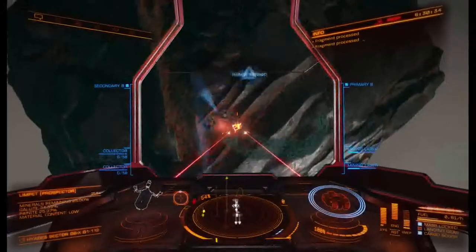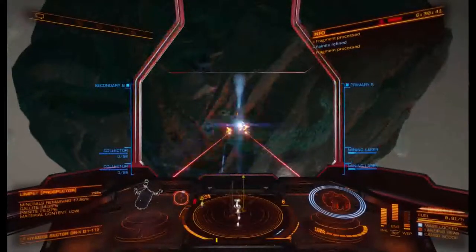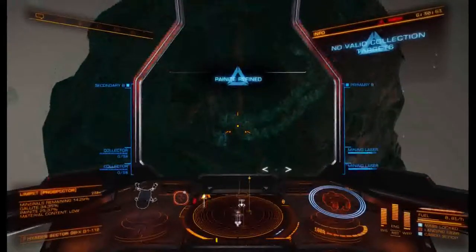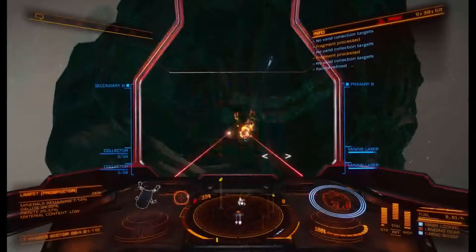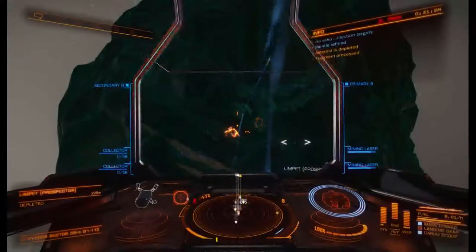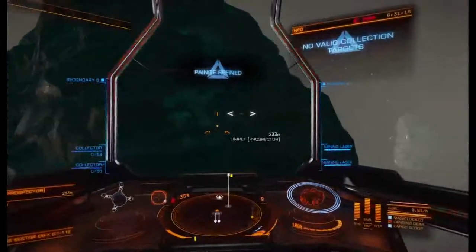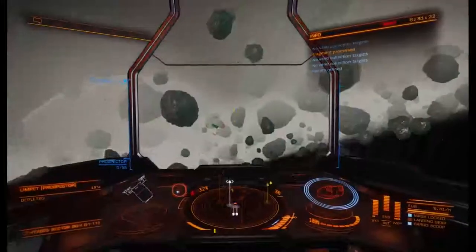When you launch the collector limpets, do not target the pieces of material. Keep nothing targeted, or keep the prospector limpet targeted — that way the same limpet will bring you ten different things. When you start seeing 'no valid collection targets' in the top right, that means they're running out of things to collect. Once the rock says depleted, wait a minute and let your collectors finish picking up all the good stuff. When they tell you no more valid targets, switch back to your prospector and find another rock.